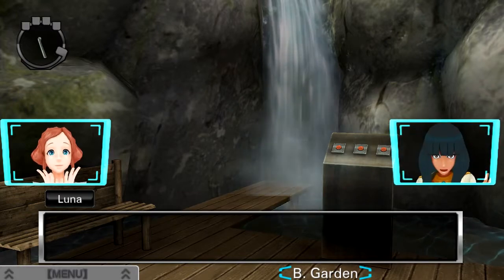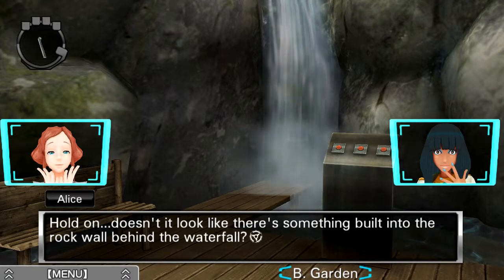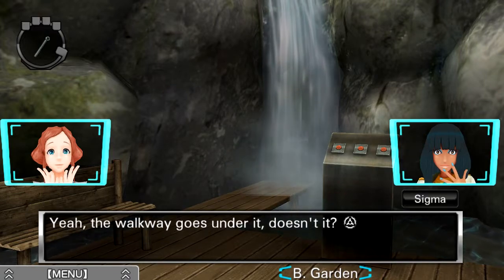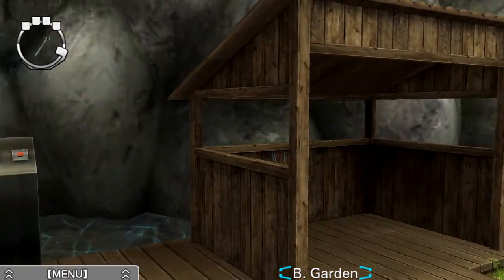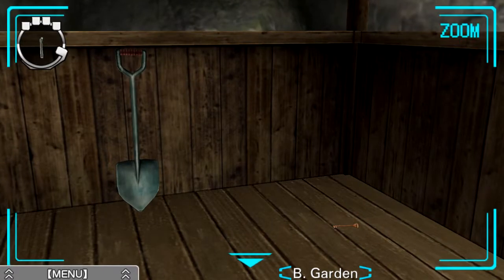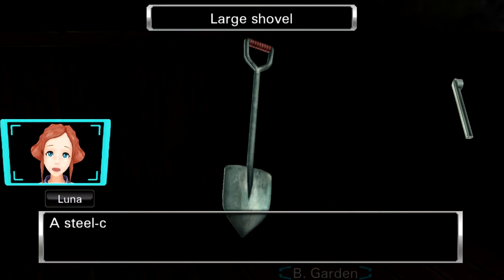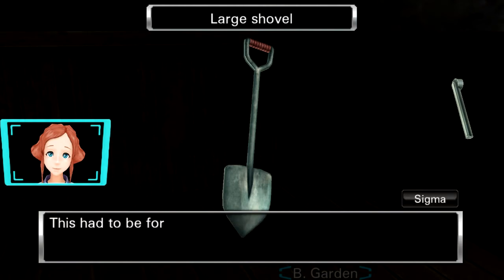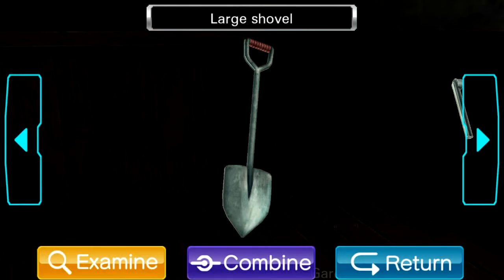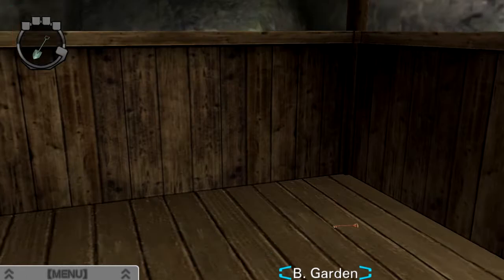So we'll probably need to press the buttons in a particular order to get rid of that stream. Got ourselves a shovel — any clues on it? A steel-colored shovel, not rusty at all. Maybe keeping it in the shed kept it from rusting. It's good for digging stuff up. Maybe we'll find a map at some point indicating where we can dig with it.